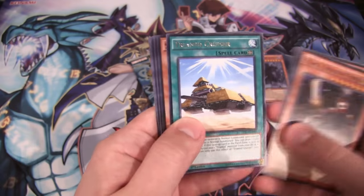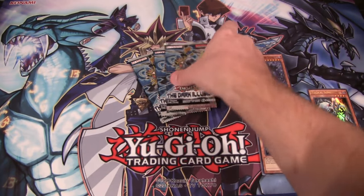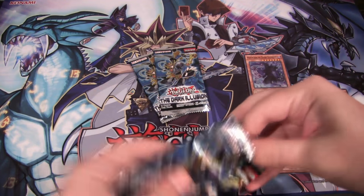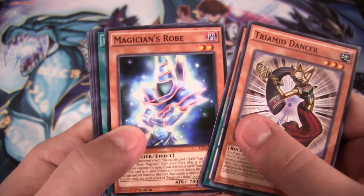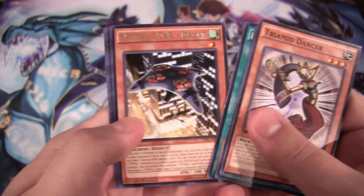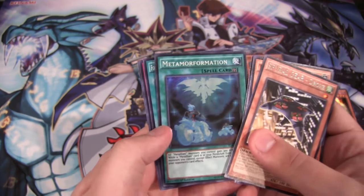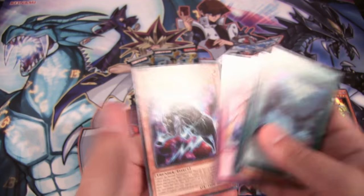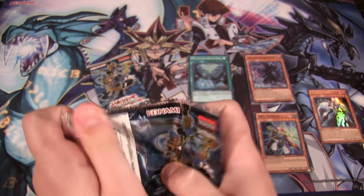Second pack: we have a Terraforming rare and then Spell Strider again — another one for us. Kind of funny to see Spell Striker grown up, he looks so cartoonish. Third pack: Magician's Rod — got a few of those, that was like the preview card. We have a Speedroid Menko, that's a good rare to get, and Metalfoes Fusion — there we go for Metalfoes, that's their field spell.